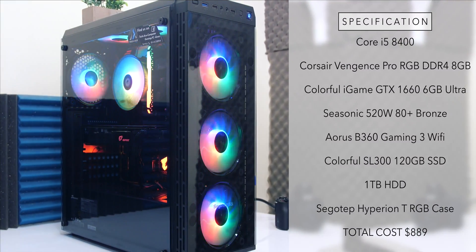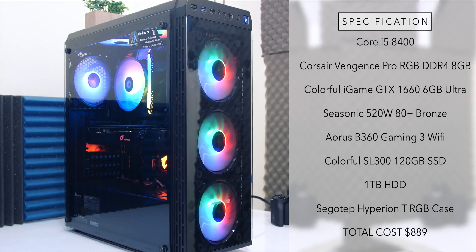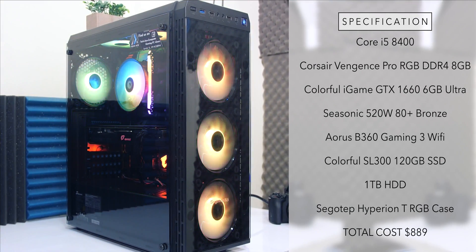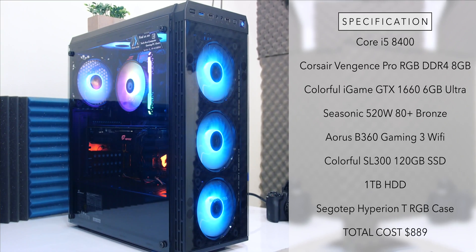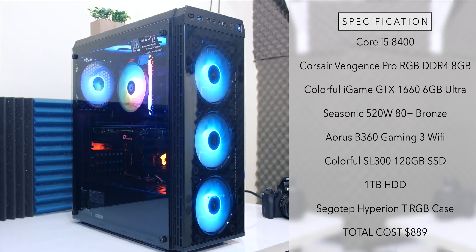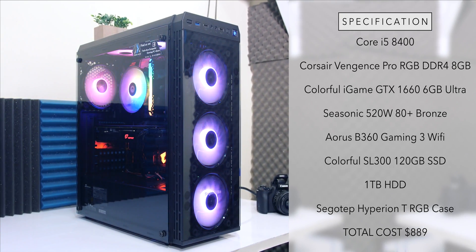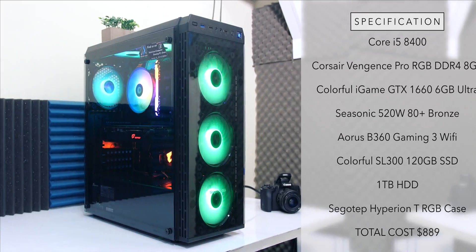So, if you have a nice setup, you can use the upgrade. I want to know the specific specifications: Corsair Vengeance DDR4 8GB RAM, iGame GTX 1660 6GB Ultra, Seasonic 520W 80 Plus Bronze, Aorus B360 Gaming 3 WiFi, Colorful SL300 120GB SSD, SIGOTEP Hyperion T-RGB Case.